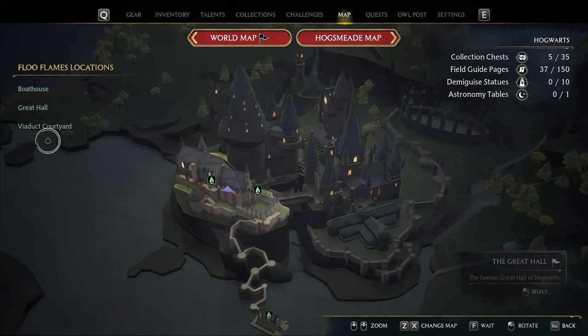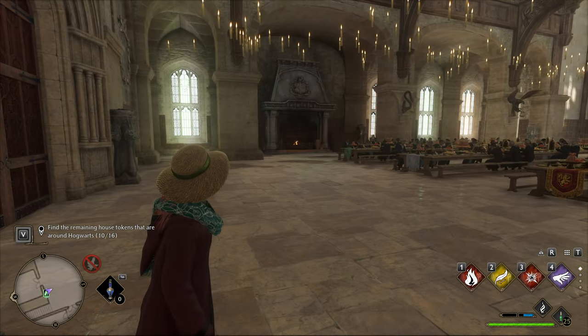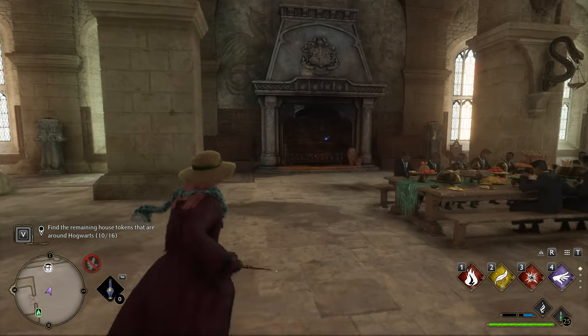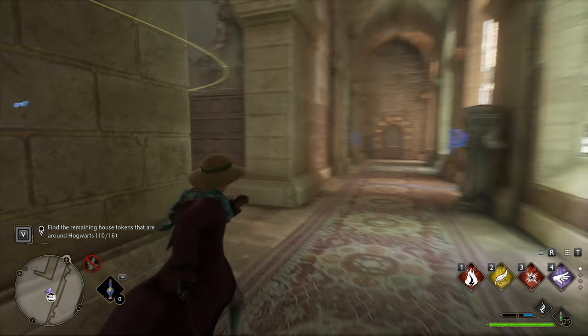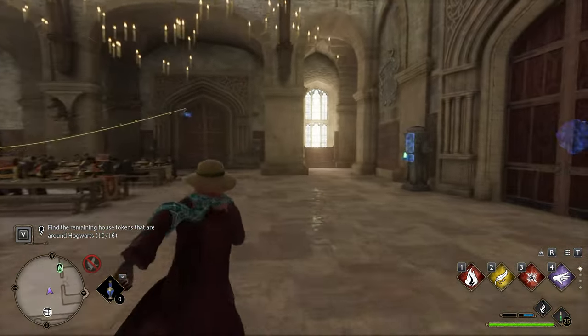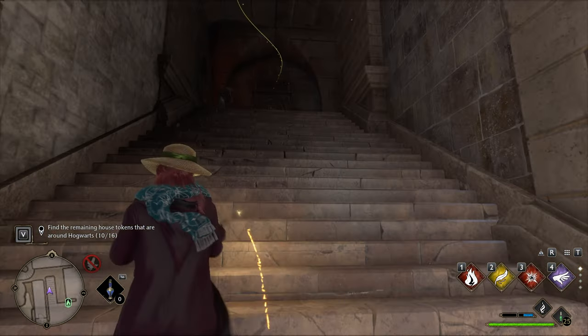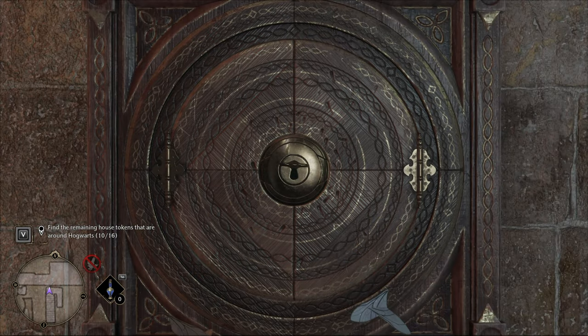Then, heading back to the Great Hall Floo Flame, we'll look towards the left here, and you should already see it flying by the fireplace. We'll simply follow it. There's a puzzle door at the end there, and on the opposite side here, just up the stairs, is the cabinet. There we go. Number 11.